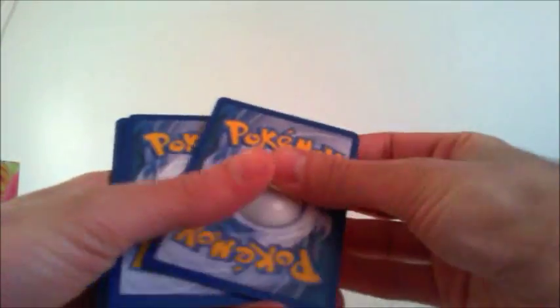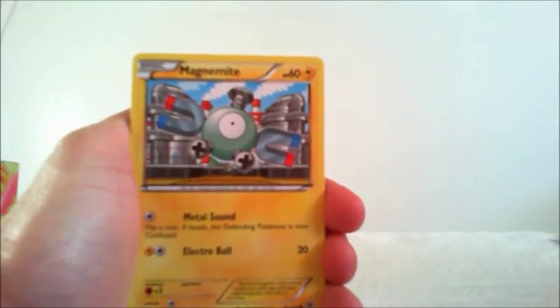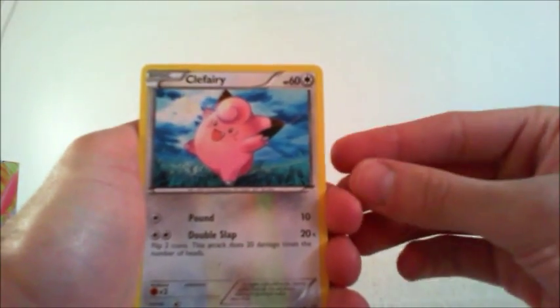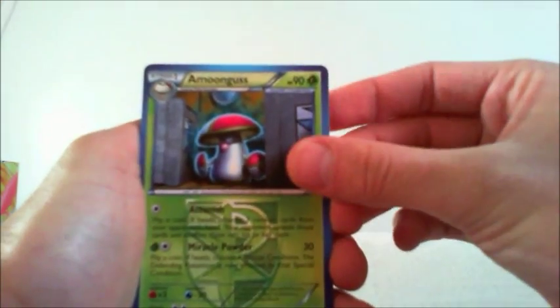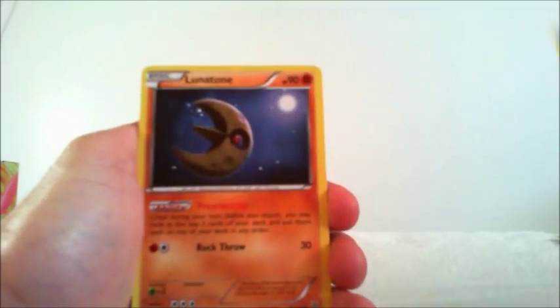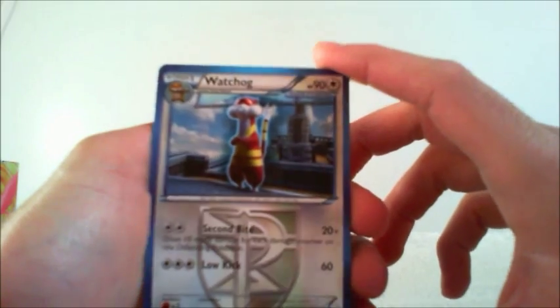And on to Plasma Storm. Patrat, Magnemite, Clefairy, Lotad, Purrloin, Foongus, Lombre, Lunatone, reverse Patrat, and a Watchog. That's it for the Keldeo tin. Time to do the Black Kyurem.